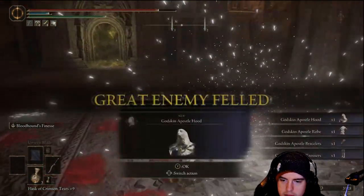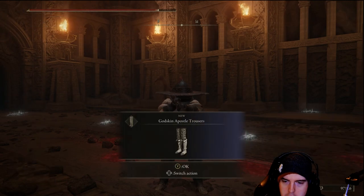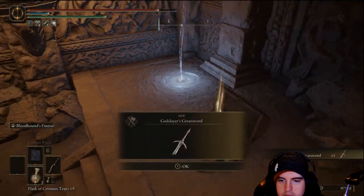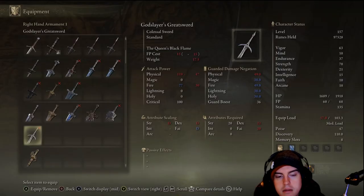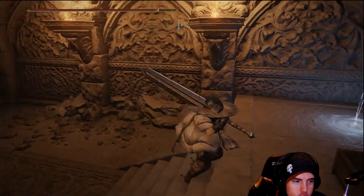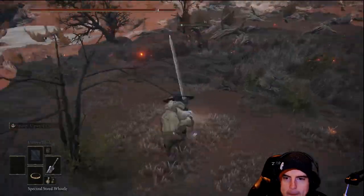He'll have a bit of that Mr. Fantastic stretchiness to him — much similar to some of those lizard guys in Volcano Manor, if you've already been down that way. After we take him down, we'll get his armor set as well as what I believe is a Godslayer's Greatsword. This one has fire damage to it. I believe it's pretty solid for PvP and could be a solid weapon for PvE as well — another one of those legendary weapons that's a little bit overpowered.